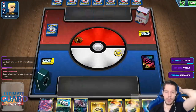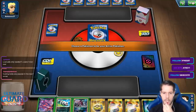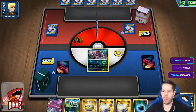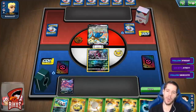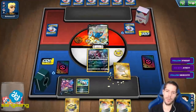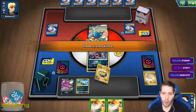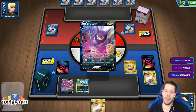We have a pretty good hand and I start Hoopa to have protection for my Eternatus. Boosting looks very popular in the new format. I'm definitely considering playing 4 Boss's Orders in decks. Okay, we prized two Crobats — that's actually not great.